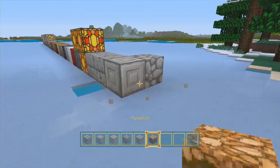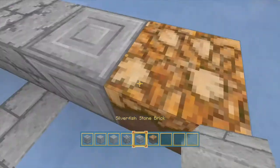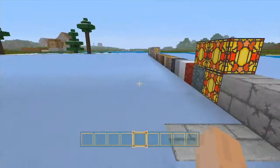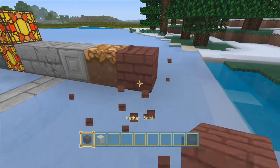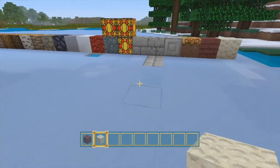Oh, this looks sick — mycelium looks pretty sick, it kind of reminds me of fall ground with crunched up leaves, that could be a really sick building block. Then we have nether brick, and then end stone which I think looks kind of weird and cool at the same time.